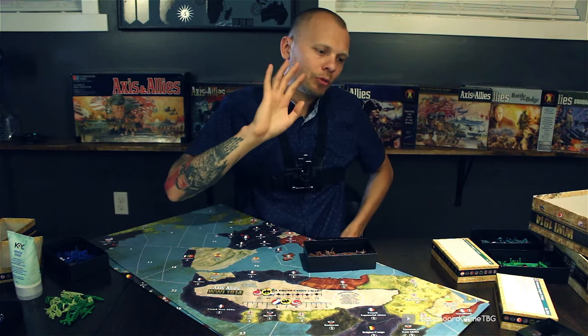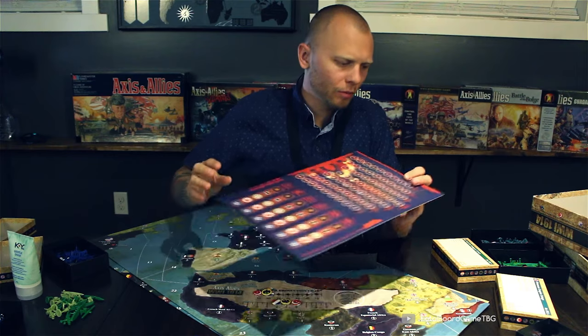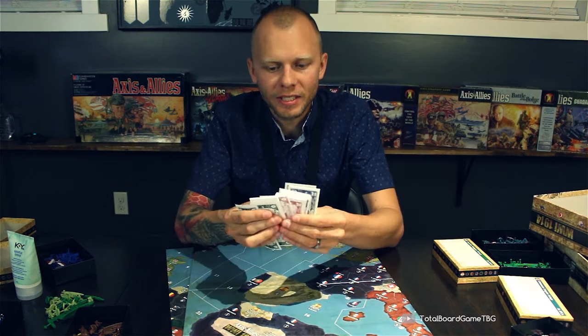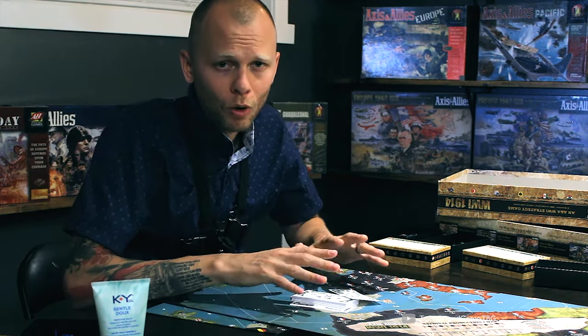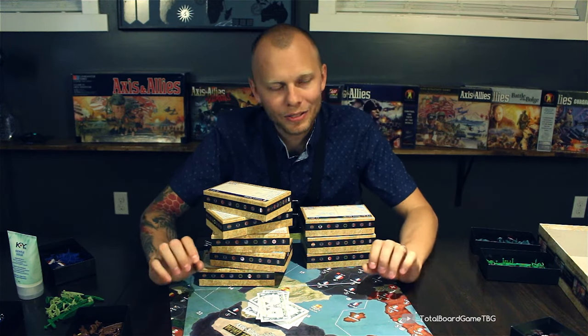There are a few things you can do to remedy this: steal an IPC tracker from another Axis and Allies game, or draw something similar on paper. The actual money doesn't come with this game — this game wants you to write a ledger on a spreadsheet and keep track of who bought what and how much money they have on a piece of paper. Hasbro, Wizards, Avalon Hill — you couldn't throw some Monopoly money in the box?